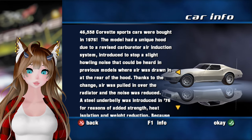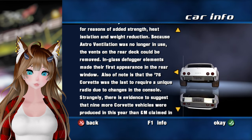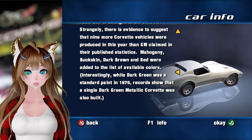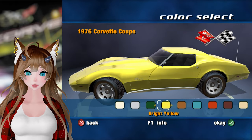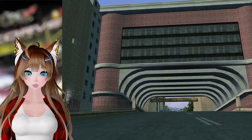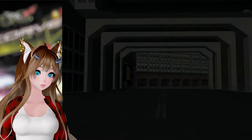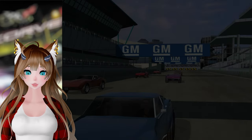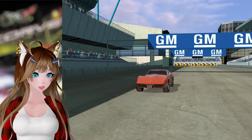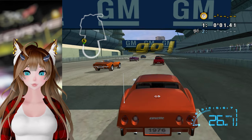46,000 Corvettes! New car, new hood — interesting. Let's go ahead and pick a color. I like orange flame, we're gonna pick orange flame. Let's see how this goes. The screen resolution is so low. This game is supposed to be played at 640x480 resolution, but by 2003 it might have been 800x600. Definitely not an Xbox or PS2 though.